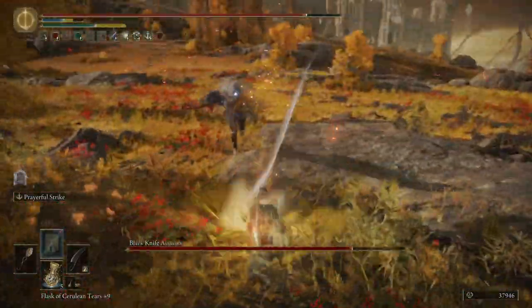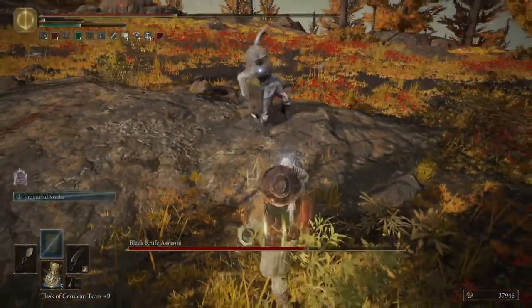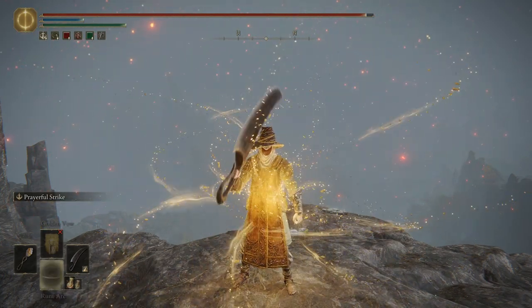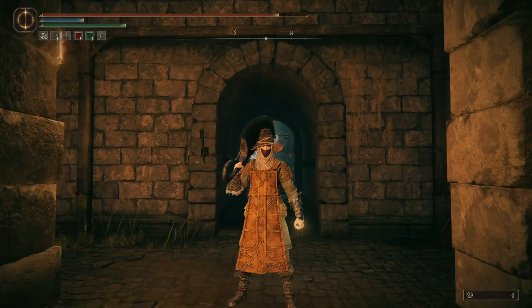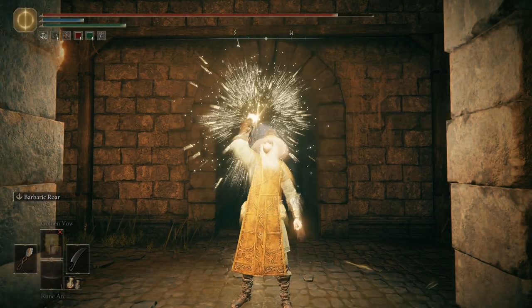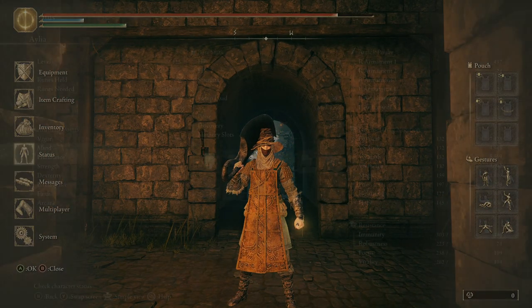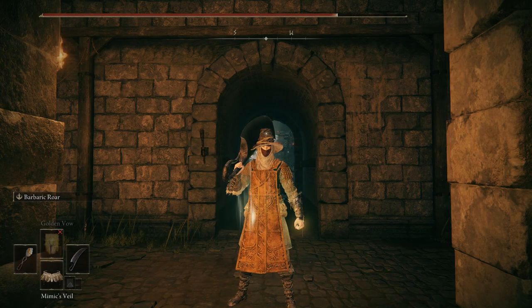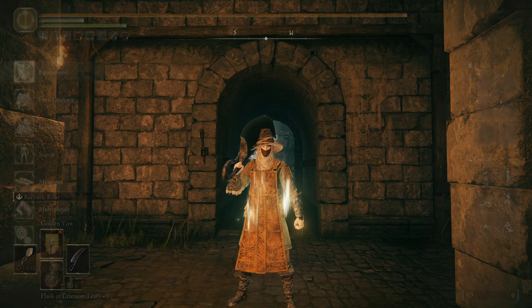Then we have the final and biggest piece of this puzzle: a great rune. Morgott's great rune from the Omen King himself — a required boss, so you'll eventually get this. What this does is, until you die, give you 25% more health. And crucially, it applies after everything else that gives you health. So instead of just adding to your 2,100 base, it takes that 2,550 figure, increases it by 25%, and gives us our 3,200 or so health. That's the key here.